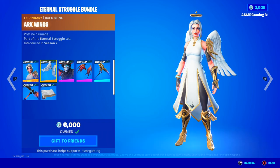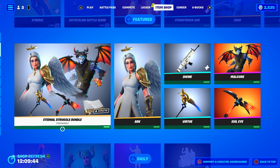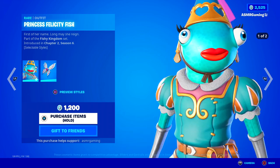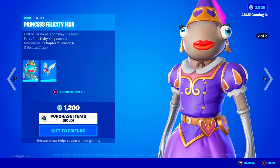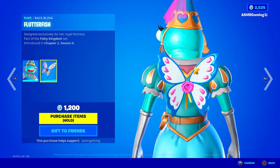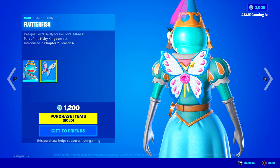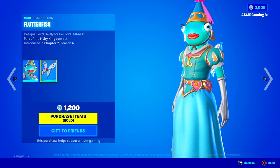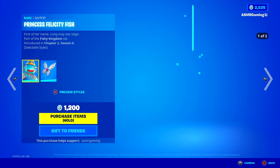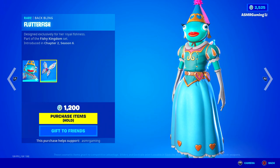I think more people should use the Ark skin — I think it looks amazing. You can't tell me that does not look like a great Fortnite skin. Kind of wish we got more stuff that looked like that. Over here we have Princess Felicity Fish — first of her name, long may she reign. Two different styles. She has a really nice Flutter Fish Back Bling — kind of like a butterfly with a rose in the middle. Designed exclusively for her royal fishness. Good looking skin — I kind of like the fish fantasy setting of this outfit. It brings more to the fish stick lore in Fortnite.